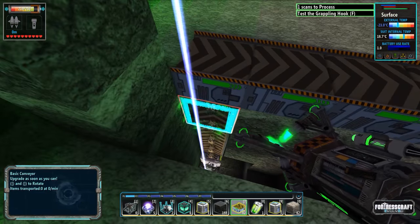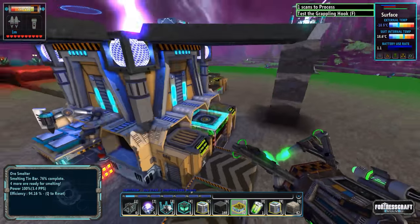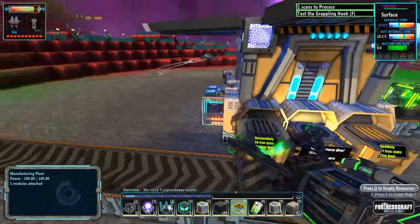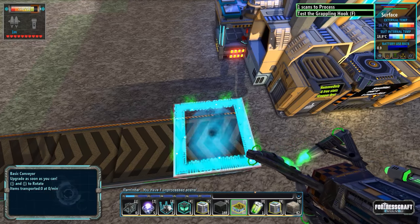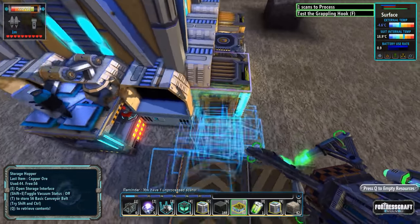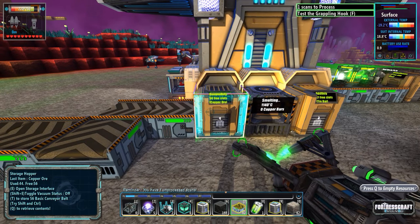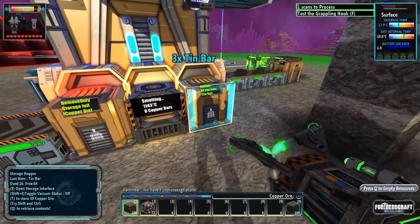There really isn't a rush getting this ore up here since the smelter can't handle that much right now anyway. I'm going to have it go in on this side so that I can access the front of the storage hopper easier. So now we can still pump stuff into here. Perfect — some more copper ore.